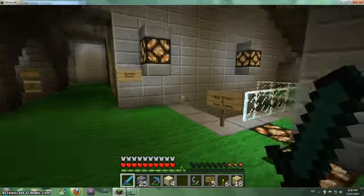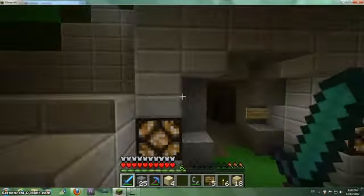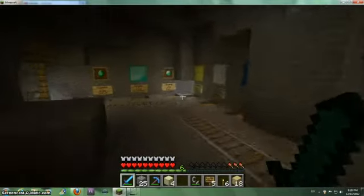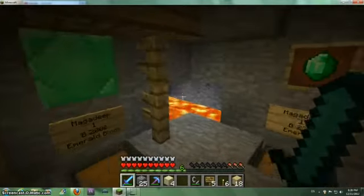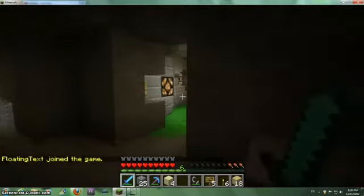Mob drops — that's not what I need. What was that? Valuables. Well, why is there? You know what, whatever. I'm just going to walk through here.